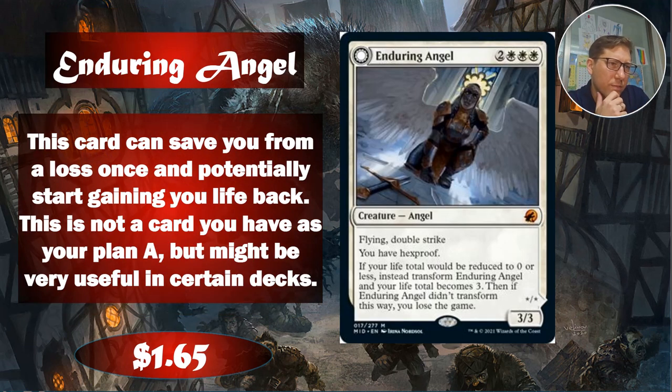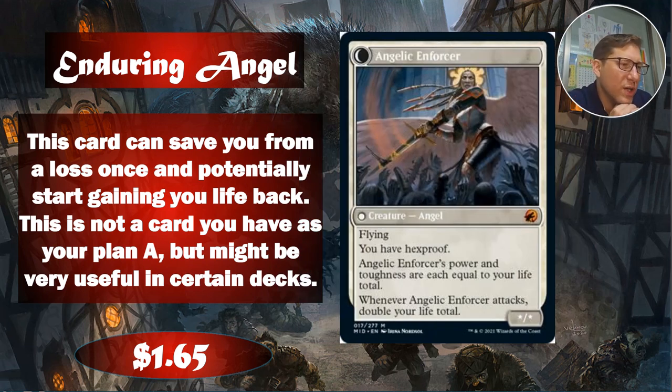Enduring Angel — this is a weird one. Two white white white for a 3/3 flying double strike. If your life total would be reduced to zero or less, instead transform Enduring Angel and your life total becomes three. If it didn't transform this way, you lose the game. I'm a bit confused by the 'if it didn't transform' part — I guess maybe there's some way to stop it from transforming. Basically, if you're going to lose the game, you get one more chance. It's like a safety net, and you have hexproof for yourself — a nice combination.